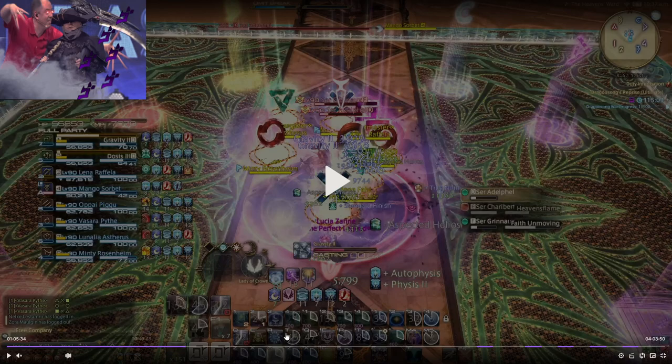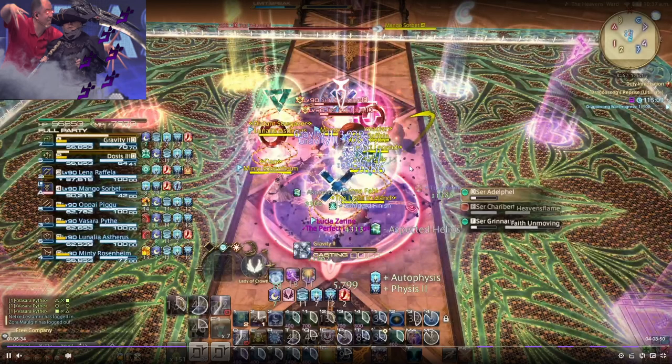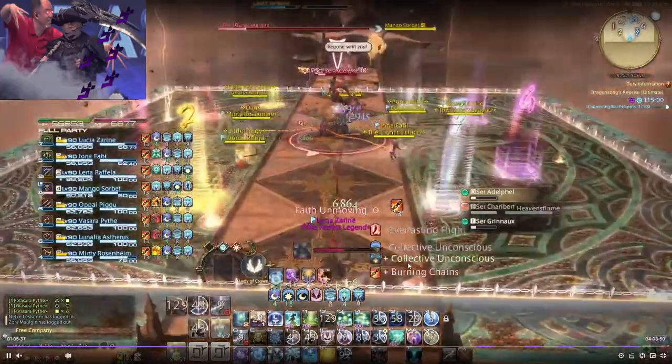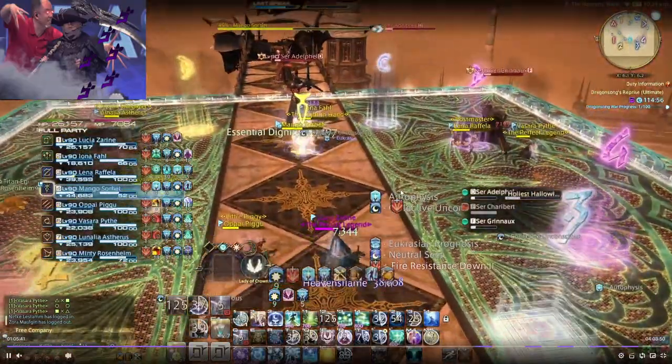Collective Unconscious comes up here and everyone's grouped around the boss. You could center yourself to give everyone Collective for the fire tethers. I do it, but I don't think I even hit everyone — it's just extra, not needed whatsoever. You could also save it for the raid-wide that happens a little bit later with the in-and-out mechanic. In this pull I step in a little bit and use Collective on everybody to reduce the damage they're taking.